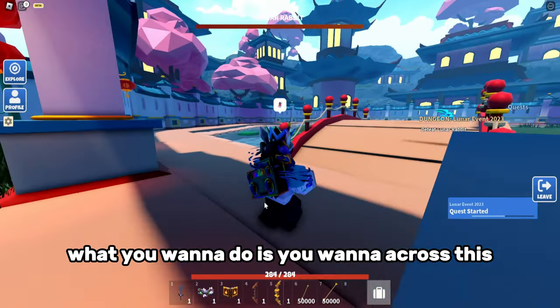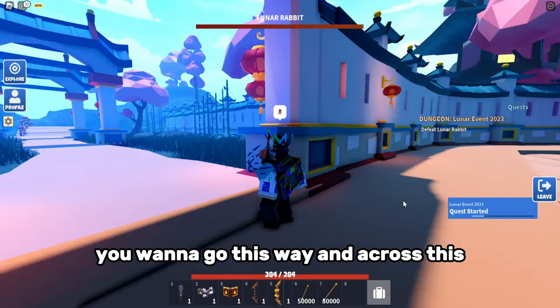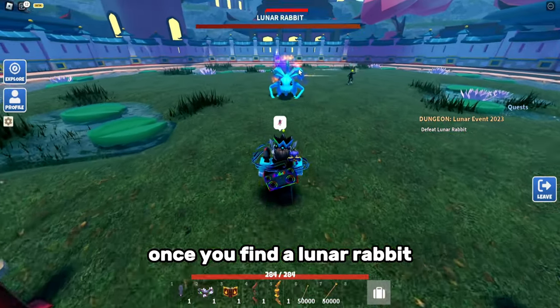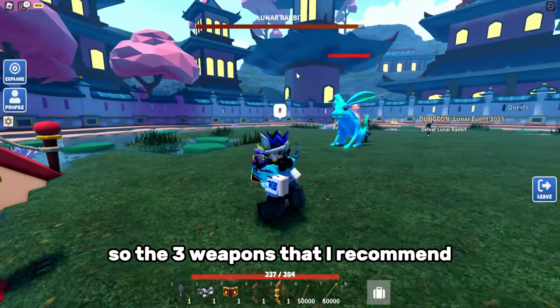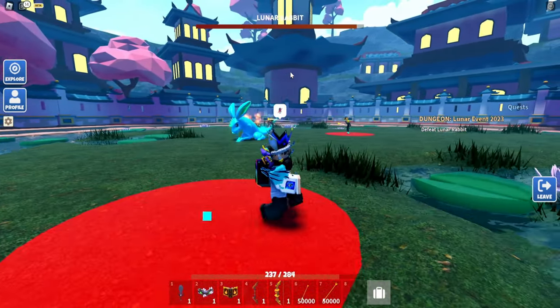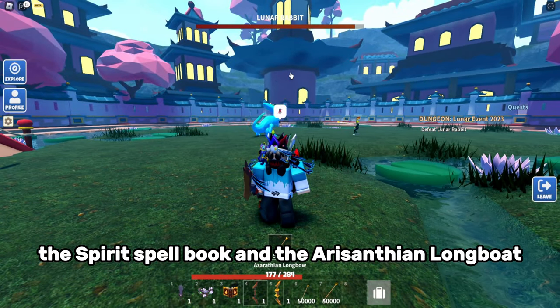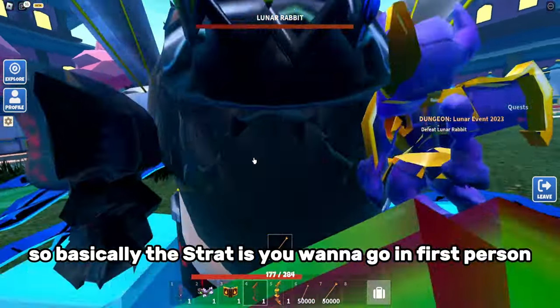Once you go in, you want to go across this way — make sure not to go the wrong way — and you'll find a lunar rabbit. Once you find a lunar rabbit, that's when you want to start fighting. The three weapons I recommend are the Serpent's Bane, the Spirit Spell Book, and the Arizanthian Lunar Rabbit.